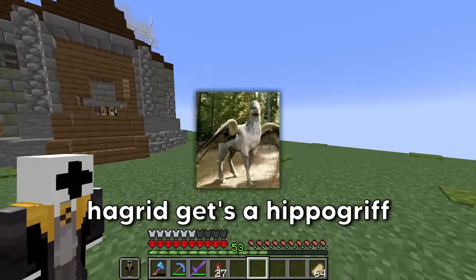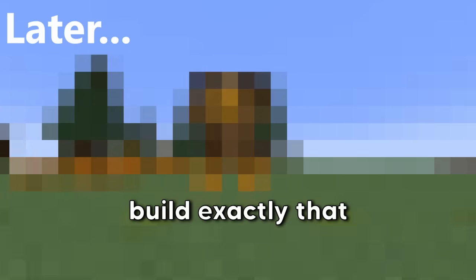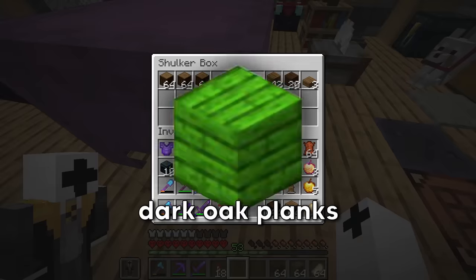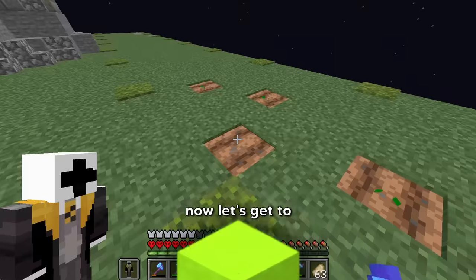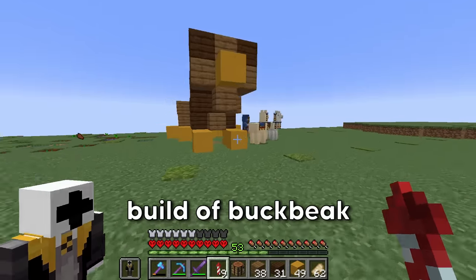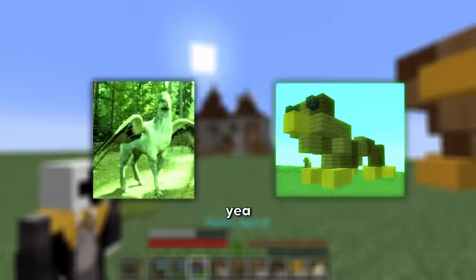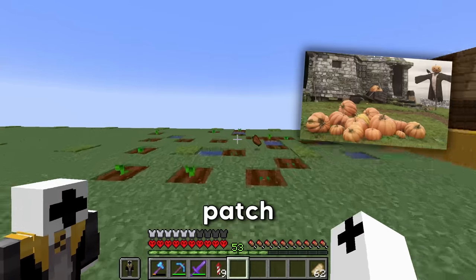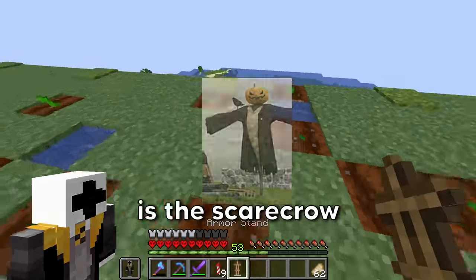In the fourth movie, Hagrid has a hippogriff, so we're going to build Buckbeak. To build him we need some spruce planks, dark oak planks, and yellow terracotta. Here's my build of Buckbeak — with the side-by-side comparison they look pretty much alike. I also went ahead and made a pumpkin patch with a scarecrow.